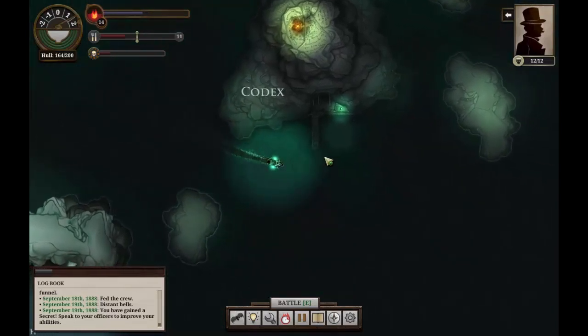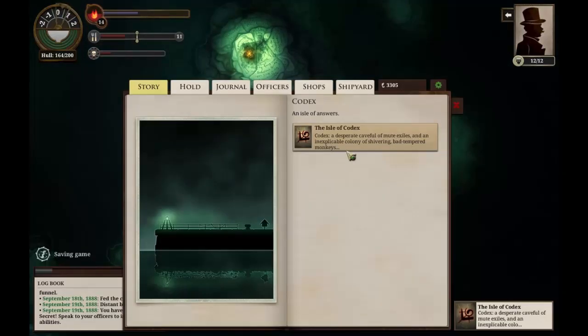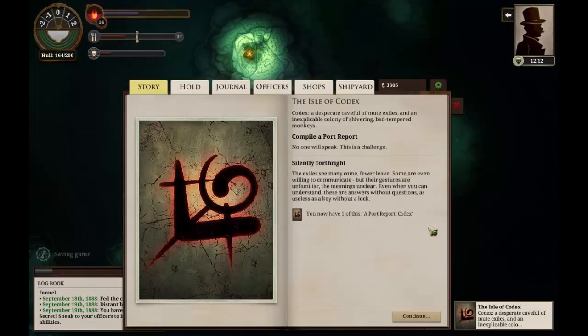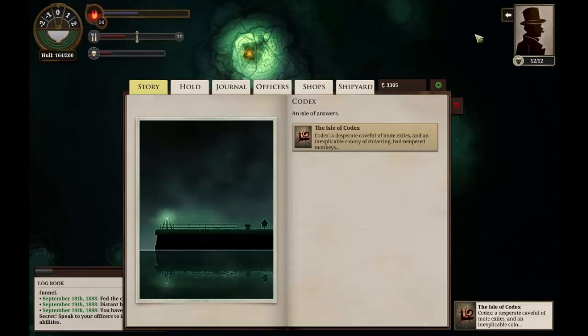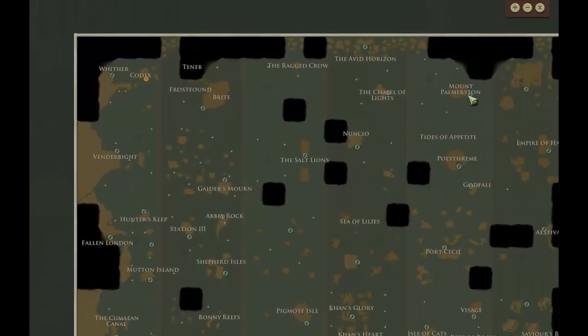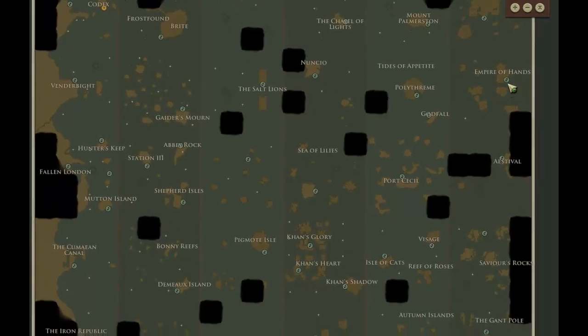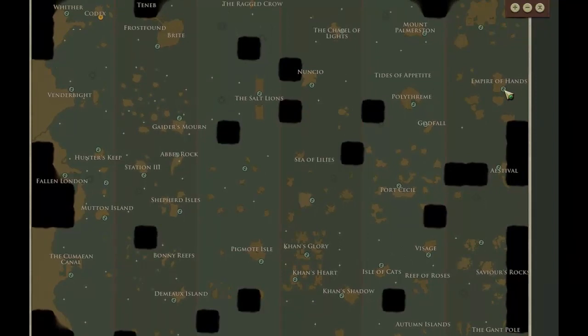What we're going to do is head to Codex here first and pick up a Port Report, since it's right on the way. We have a number of challenges facing us. Looking at the map, we need to head all the way over to Mount Palmerston to pick up our wistful deviless and bring her back to London. We also have to go to the Chapel of Lights, because we can use our two live catches to progress the sigil-ridden navigator's story. We also want to go over to the Empire of Hands to pick up our strategic information.